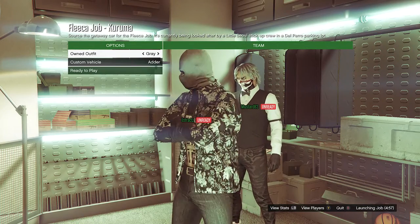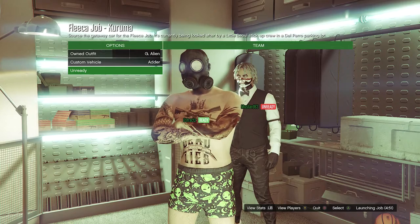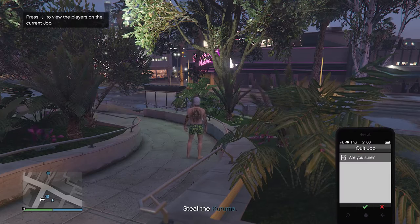When it does show your owned outfits, go ahead and scroll to the slot to wherever you did save it. This is what your outfit should look like. Once your outfit looks like this, then just hit ready to play. Now that you have fully loaded into the job, all you need to do now is pull up your phone and just quit the job from your phone.